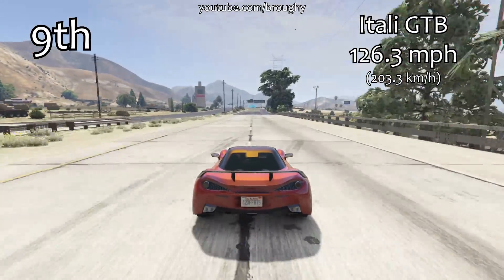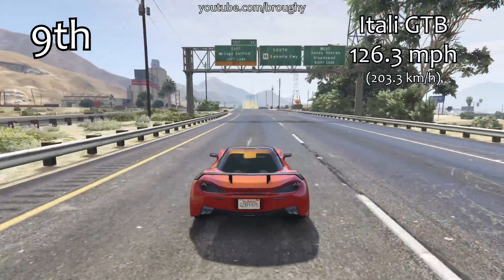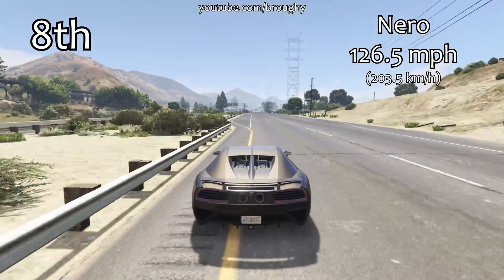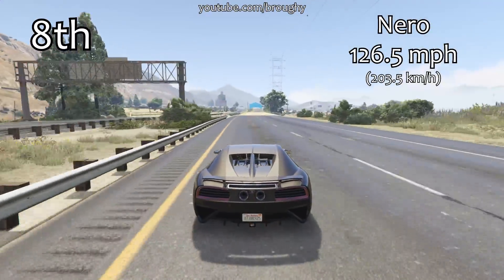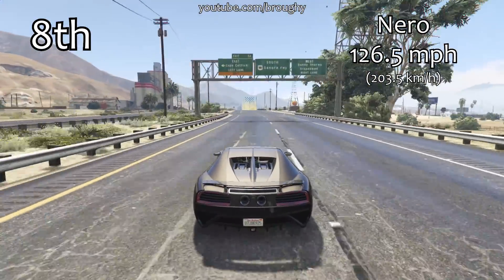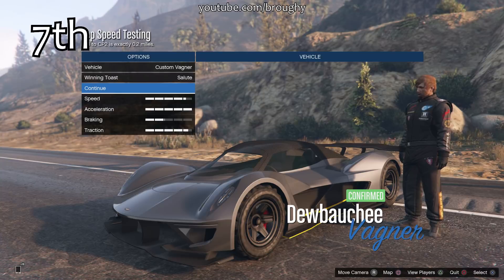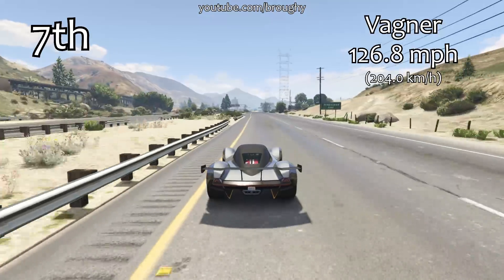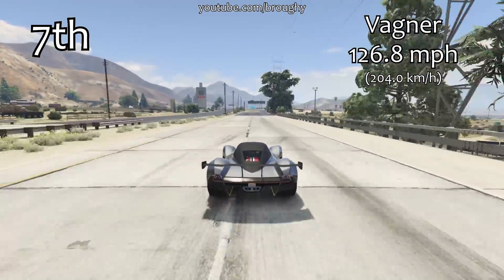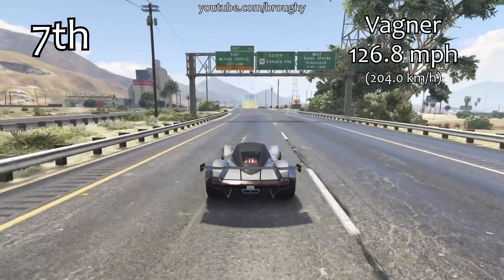When we get to the top 10, cars take on a different idea of what they should be. You've got the old style of supercars like the T20 and the Zentorno that were always very good in acceleration and cornering, but their top speeds were only around 120 mph. Then there's this new breed of cars from more recent DLCs — the Niro, the Itali GTB, the Autark, the Niro Custom, the Itali GTB Custom — that not only corner pretty well but also have very high top speeds. The Wagner in 7th place underlines how good it is all-round, with strong lap time performance and a top speed of 126.8 mph.